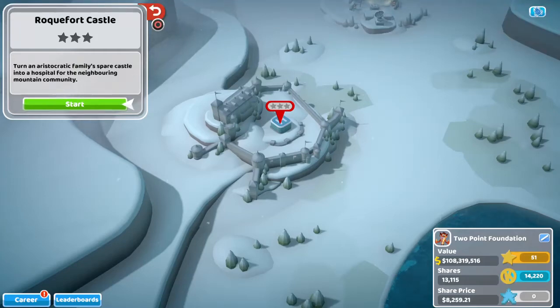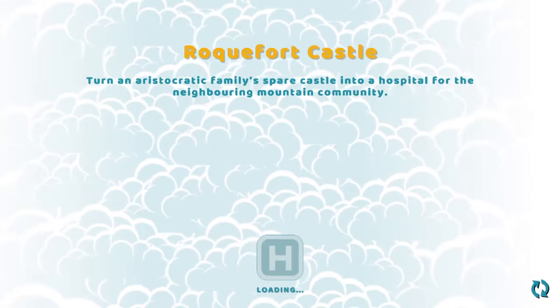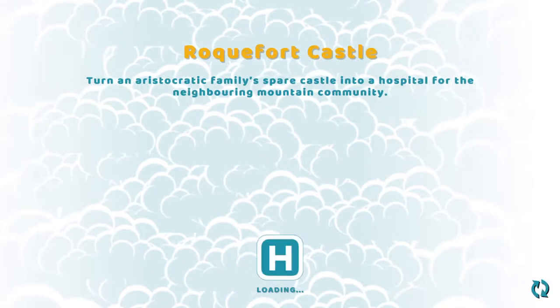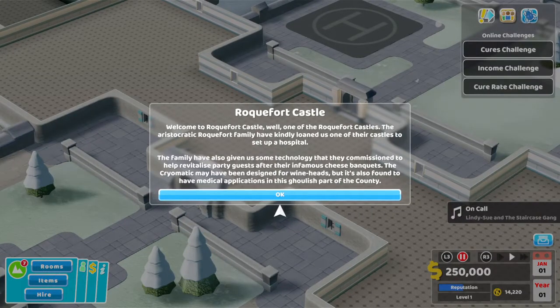Hi everyone and welcome to Powerplayz. I'm Harry and today we're going to be playing Rock'n Fort Castle. We're continuing our Two Point Hospital adventure in the Bigfoot DLC. For the first star we need to get 70% attractiveness, 1.5 million hospital value, cure 150 patients, and capture 180 ghosts.